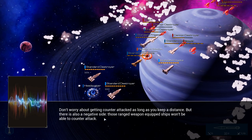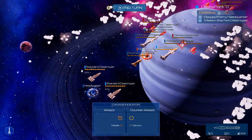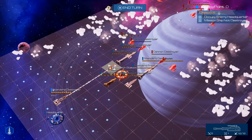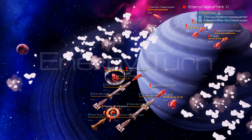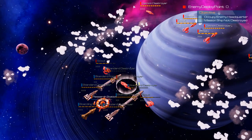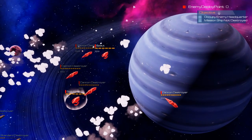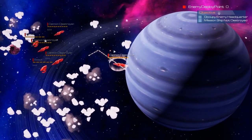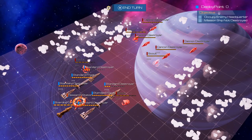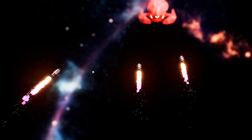Don't worry about getting counter-attacked as long as you keep a distance, but there's a negative side - ranged weapon ships won't be able to counter-attack. Enemies have a larger army, so hurry up and occupy the research station before they get to you. Let's see how much stuff they have - they have lots. These guys are just gonna kind of go around the station to help out, just staying there to protect me and let the enemy hit us. This is gonna hurt, but they just need to survive a little bit longer. We destroyed that - we can destroy both of these cannon destroyers. We want to stay far enough from all of these things. Bye-bye scout.